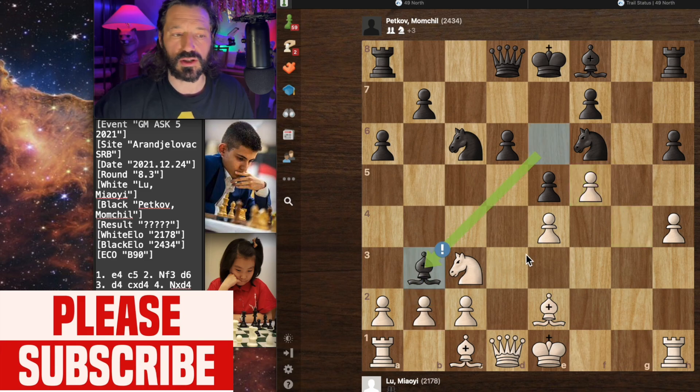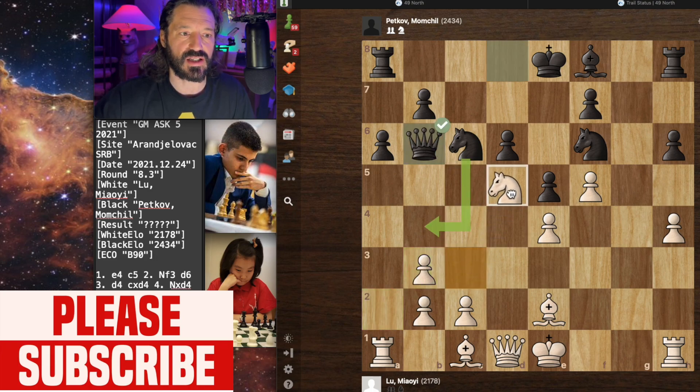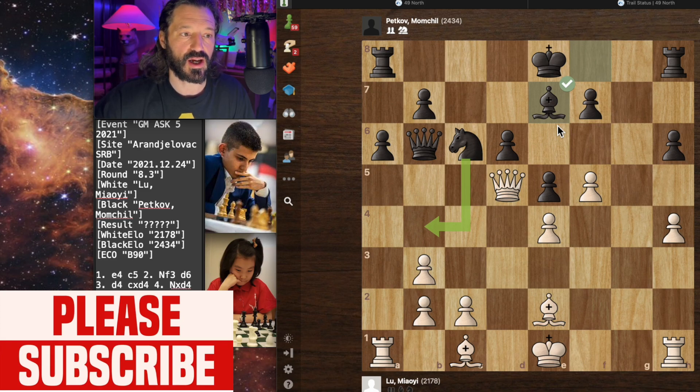And now bishop captures on B3 — this is supposed to be a great move, it is the best move, and certainly makes a lot of sense. Lou Mallye captures towards the center with A captures on B3. Now we have queen to B6 by the grandmaster. Lou Mallye moves her knight to D5, attacking the queen — this is the best move in the position. The grandmaster goes ahead and captures her knight with knight captures on D5. We have queen captures on D5, and now bishop to G7 by the grandmaster. Suggesting perhaps maybe knight goes to B4, attacking the queen — might have been a better move.